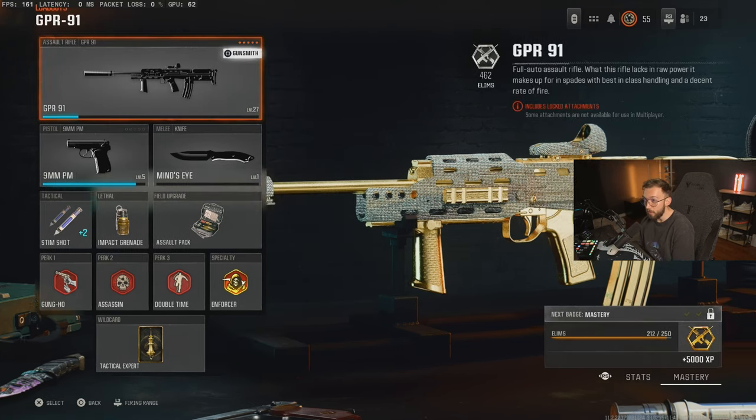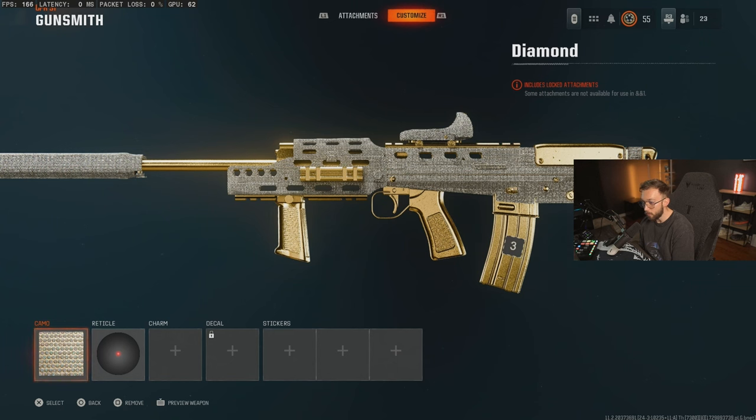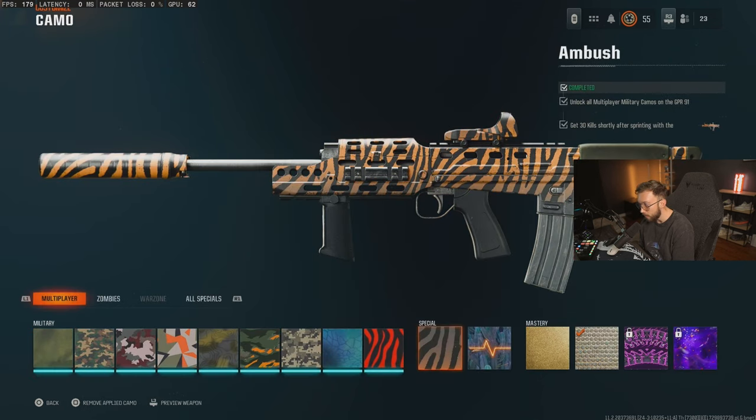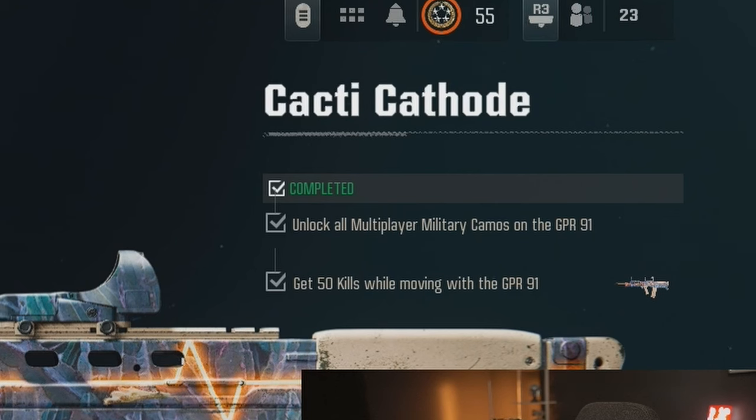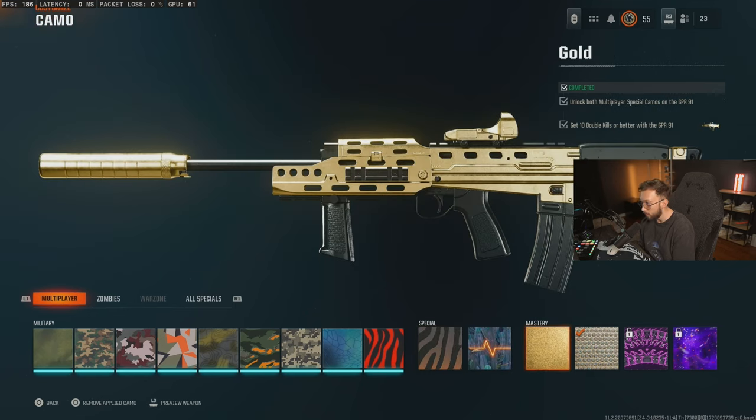Moving on to the third AR, we get the GPR 91. We're going to go ahead and get our hundred headshots knocked out. Special camos are 30 kills shortly after sprinting and then 50 kills while moving — so as long as you're moving your left stick — and then double kills for gold.